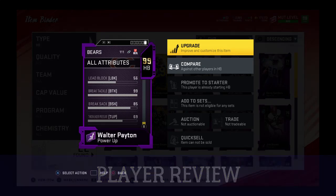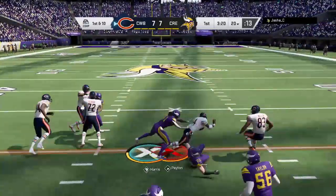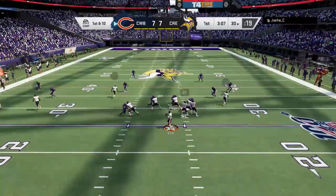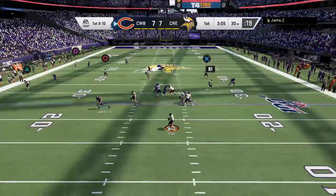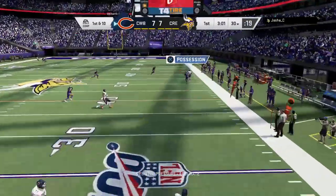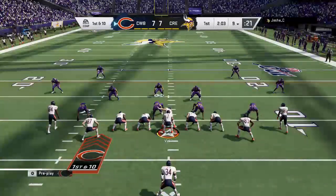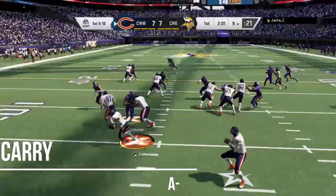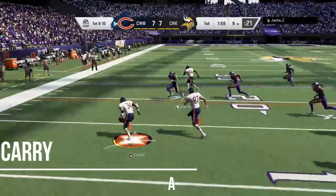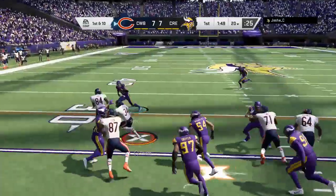In this review, this card does have 99 Speed and 99 Acceleration, so you're already zooming past people. With Armbar, his stiff arm is nasty — this guy throws stiff arms so well and it works so well. I would suggest putting the Armbar ability on. His carrying is at A-minus — he doesn't put the ball on the ground, he's reliable.